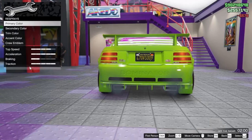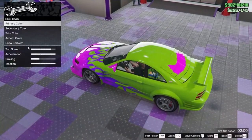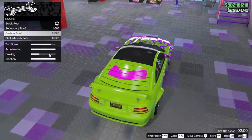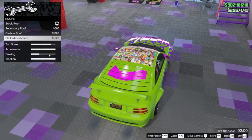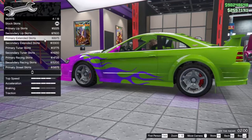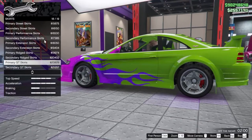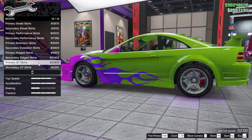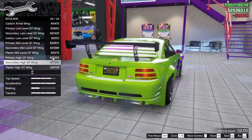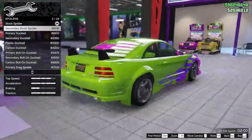Most of the remaining options are your normal car stuff. For the respray, choose whatever colors you want. The roof is pretty basic. Skirts have over 19 options — I'm gonna go with the GT skirts. For spoilers there are over 24 to choose from.